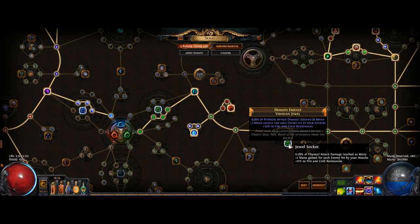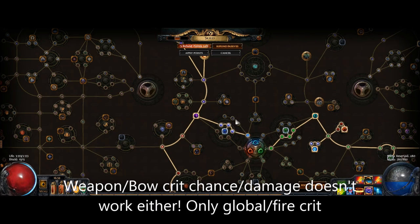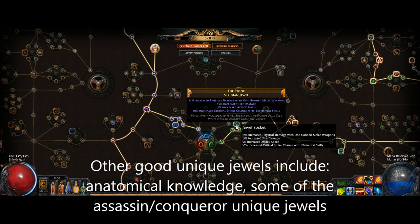Damage with weapons such as Weapon Elemental Damage does not affect the damage of Explosive Arrow and should not be used. In this current setup, I'm using the Survival Secrets jewel and some random rares. They are not exactly awesome, but they serve their purpose.